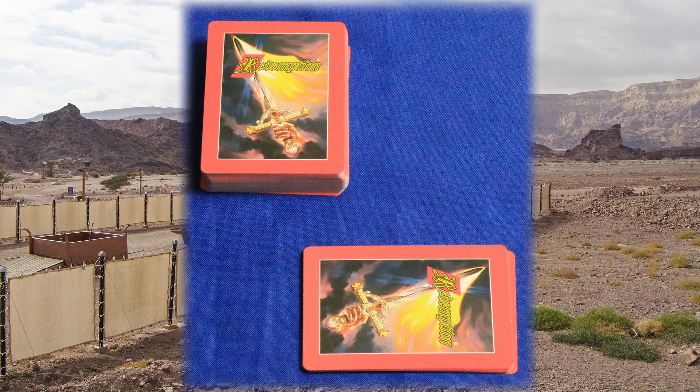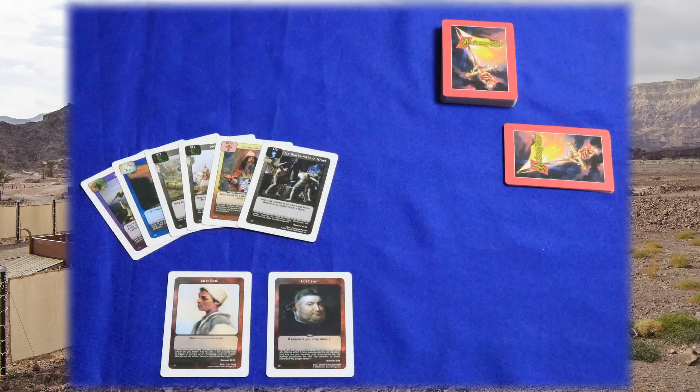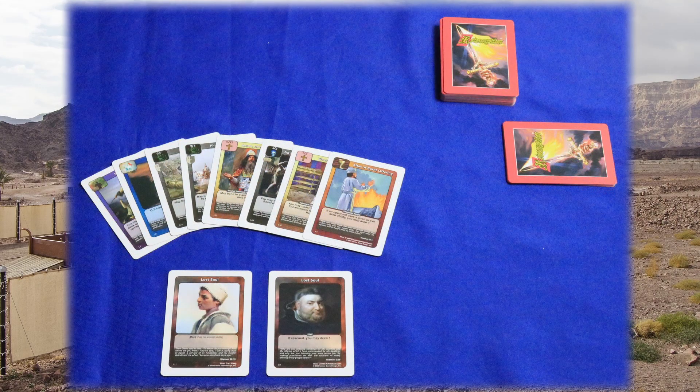Each player should shuffle their main deck and place their reserve perpendicular nearby. You do not have to shuffle your reserve. Each player now draws 8 cards, then immediately takes any Lost Souls cards in their hand and puts them into play, drawing the same number of cards they just played. If any future cards drawn are Lost Souls, they'll repeat the process — playing them out then drawing to replace them. Choose a player to go first and you're ready to begin!